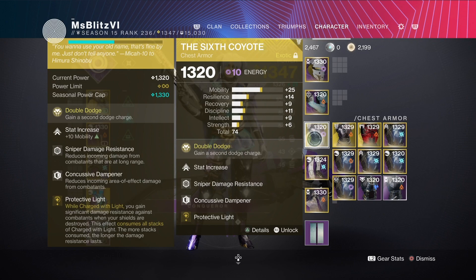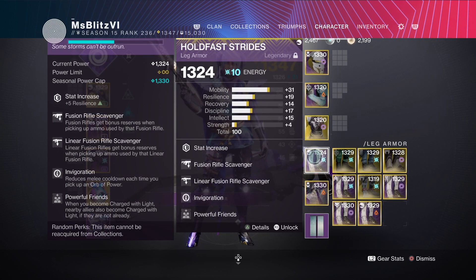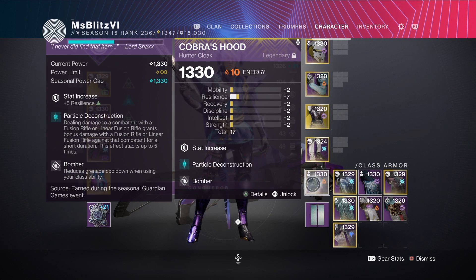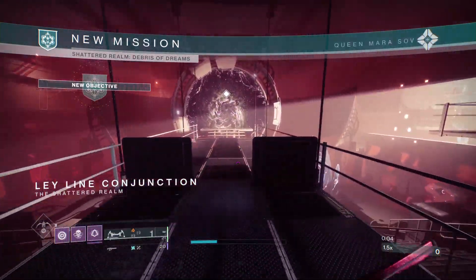Next I'll be using the Sixth Coyote exotic so I can get a second dodge charge, with Sniper Damage Resistance and Concussive Dampener. For the legs, Mobility with Protective Light. I'm also using Linear Fusion Scavenger with the arc mod so I can get Powerful Friends for plus 20 mobility. Lastly I'll be using Bomber and Particle Deconstruction with the five resistance mod.